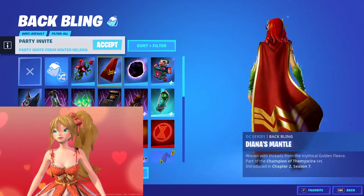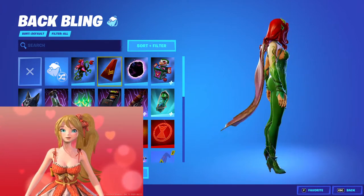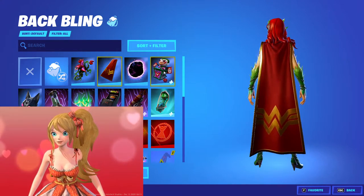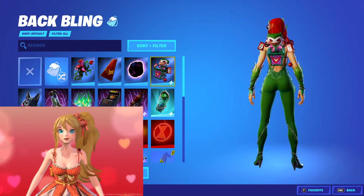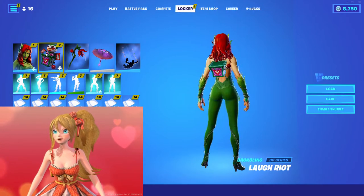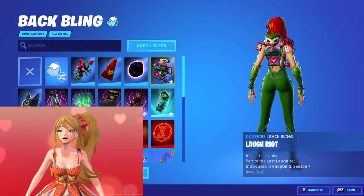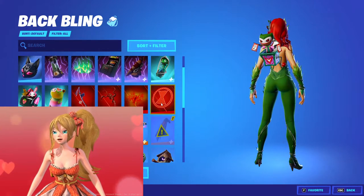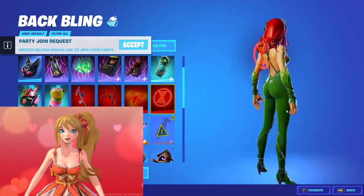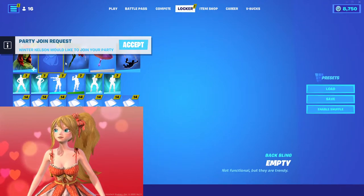But we can see what options look like. For example, the Wonder Woman cape — no, that covers up the back side, not looking good. I was thinking Joker would be a decent option — we have the Laugh Riot back bling. The Widow's Light looks decent as well, but personally my recommendation is to go with no back bling. Poison Ivy looks better that way.